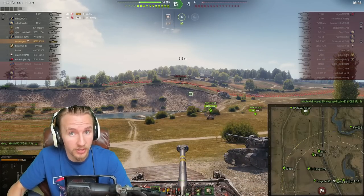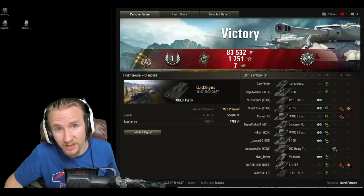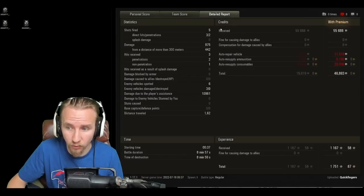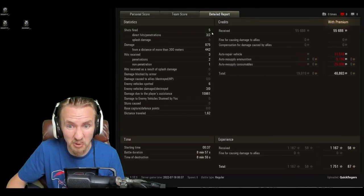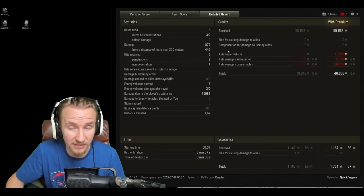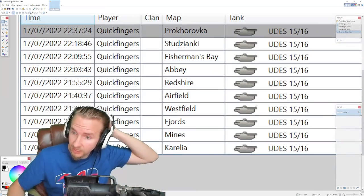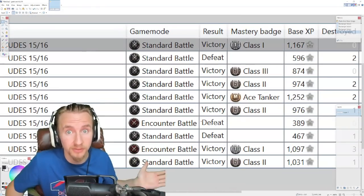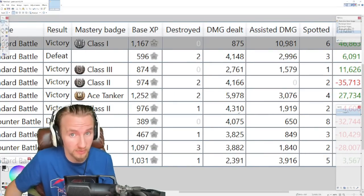That is how you win your games on Prokhorovka — double the light tanks your team has. The result was my third mark of excellence on the UDES, achieved without even firing more than a couple of shells against opponents. This run of games happened just last weekend — 12 battles after my tech tree showcase, averaging 6,500 combined with the setups you've seen today.